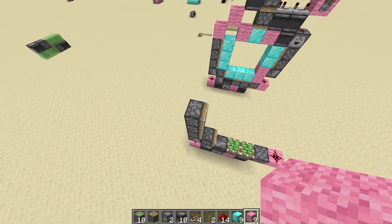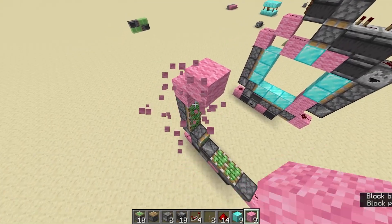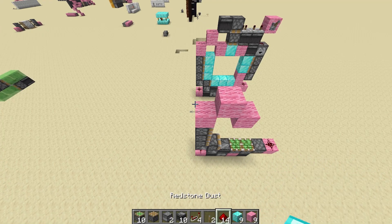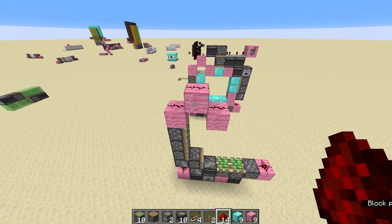Right, next thing we are going to do is build the top part here, which is kind of easy. It's going to be three pink blocks, with redstone dust on top of them.